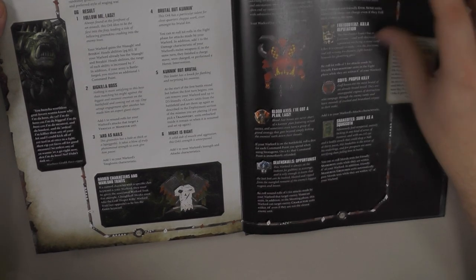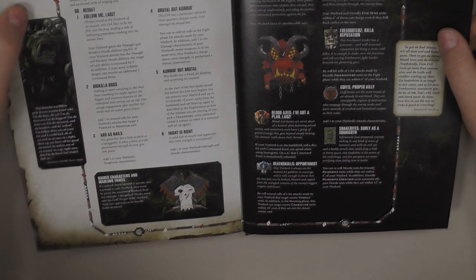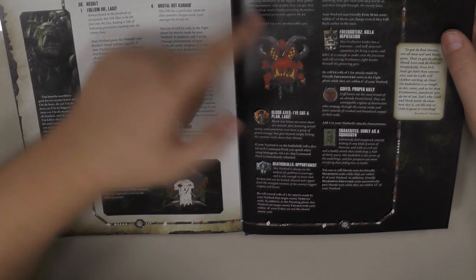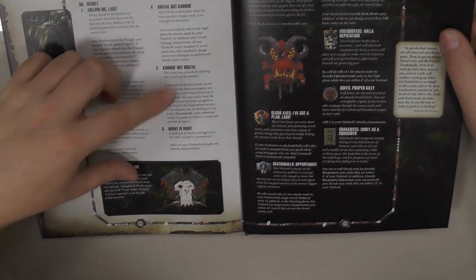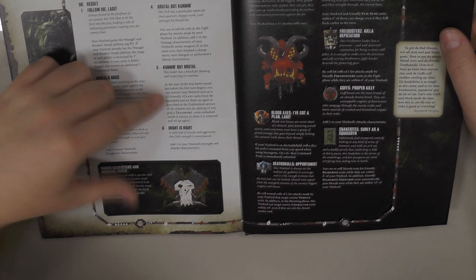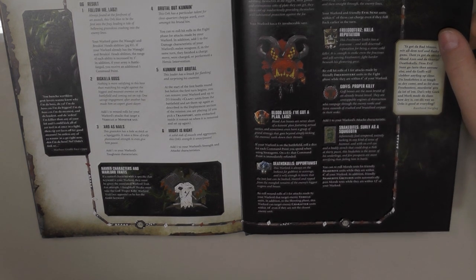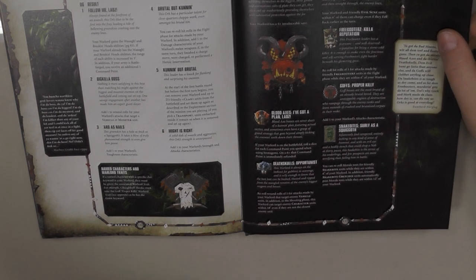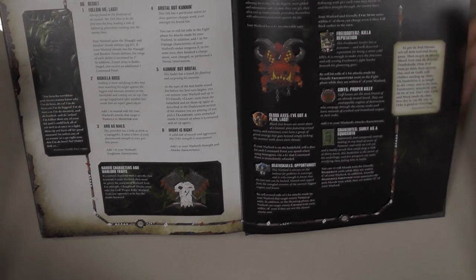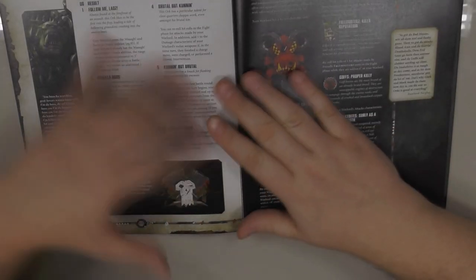Warlord Traits — those are actually awesome, and I really don't know what to pick. Because +1 Strength and Attack is awesome, 4+ invulnerable is awesome, and replacing your Warlord and D3 friendly units from the battlefield and setting them up again is also awesome — if you want to hide your Battle Wagon or basically anything you want to hide from your opponent. So these are really good.